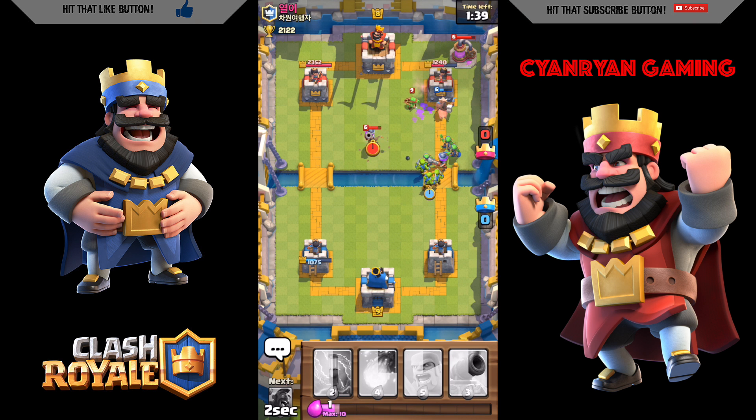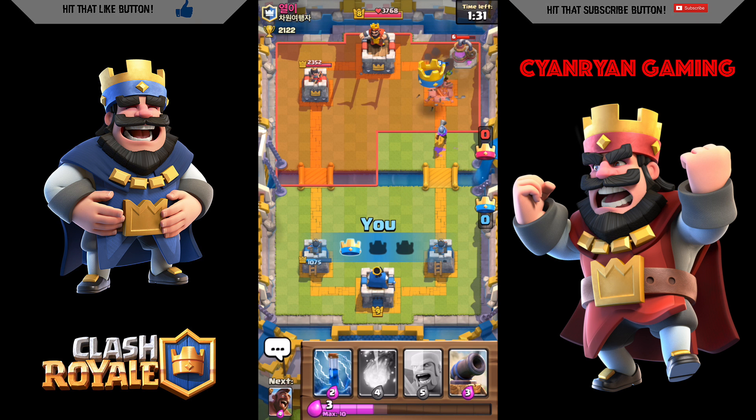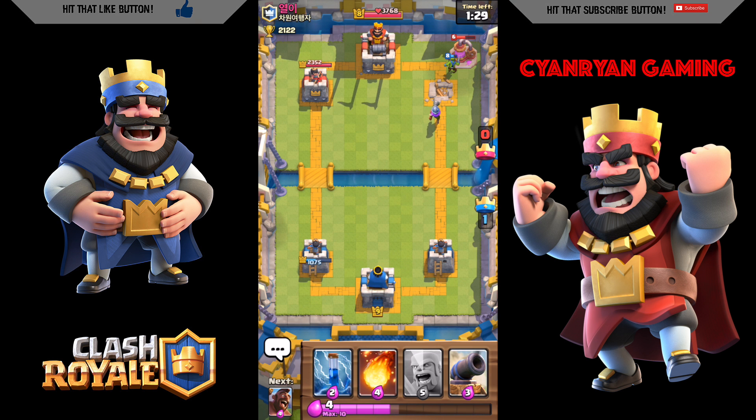The hog rider gets to his tower, my musketeer is destroying the other musketeer, and they're going for the tower. I'm going to be able to get the tower. Overall I'm doing great — I'm up and I destroy his elixir collector, getting a few hit points off the king's tower.